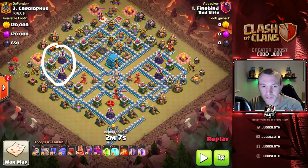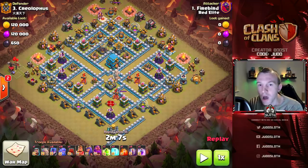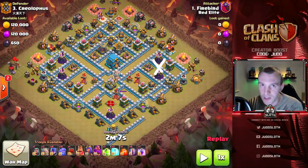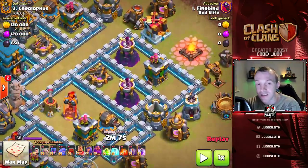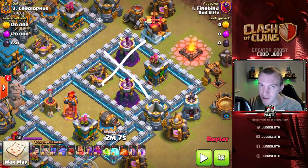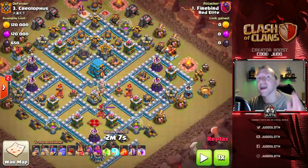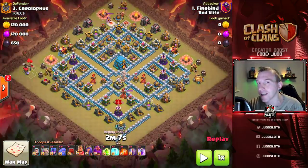We've got two wizard towers across to the left, a multi and a wizard down to the bottom, and then wizard towers up to the top. However, notice that the wizard towers are in a position where one freeze spell could freeze both wizard towers - that's a base design flaw. In fact, looking at this area, you could freeze all four buildings here, so we don't necessarily have to get to that splash damage area - we could use the bats through that.